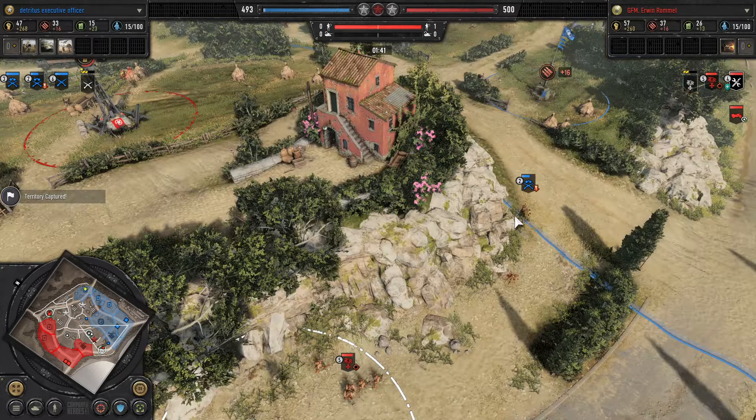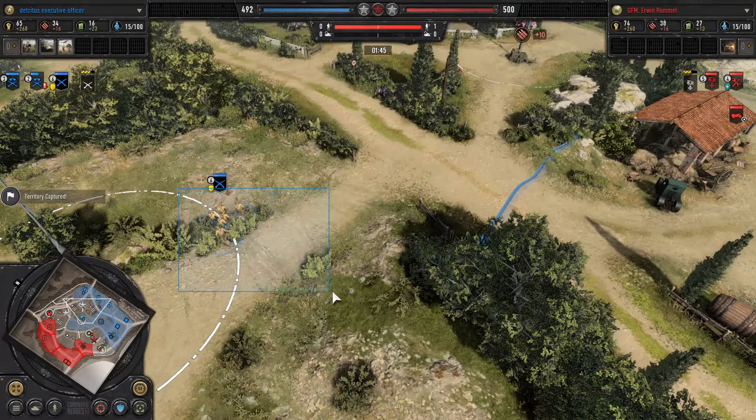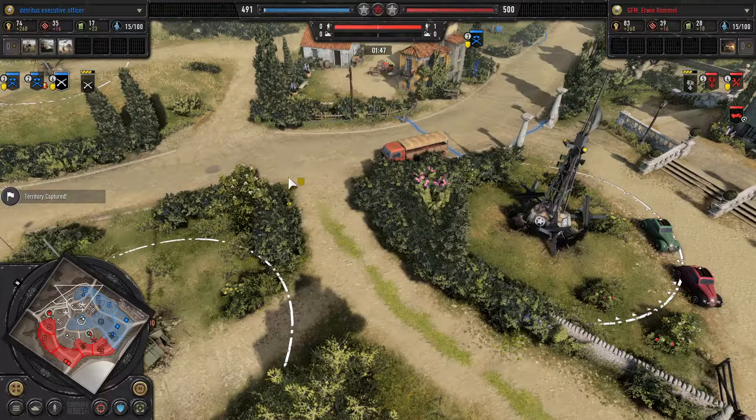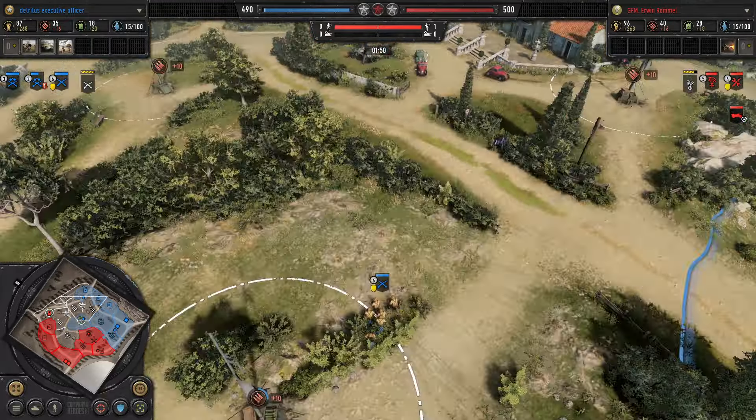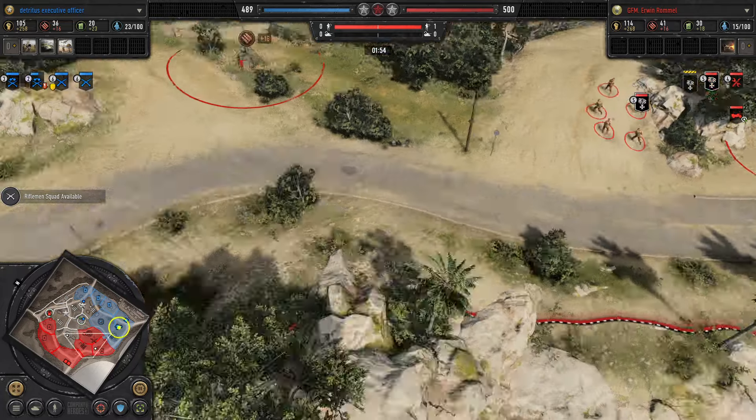We've got a second Panzer coming to escort. The Panzer Pionier is busy wiring off the heavy cover — thumbs up there. Scouts are pushed back, losing a man in the process. Rough going, and a second Rifle squad is ready for Havoc. Scouts are loaded up — so far fairly standard build orders on both sides.